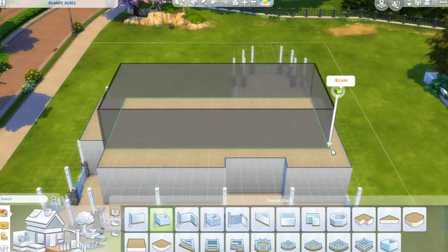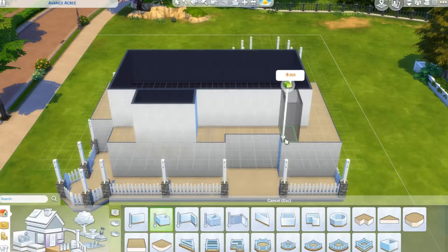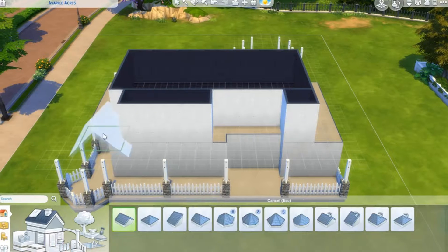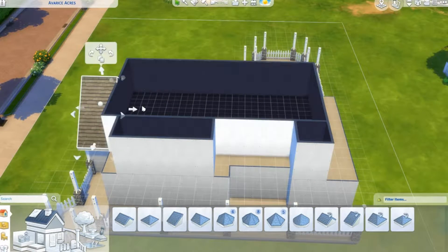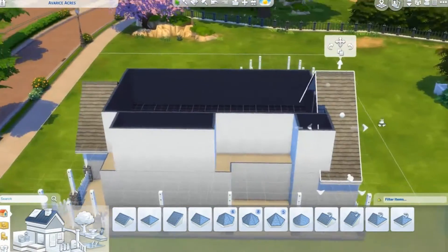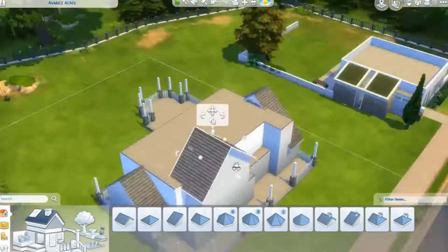It's quite big on the bottom but the top's a little bit smaller. There are three bedrooms altogether — a master bedroom, a kid's bedroom, and a guest or mid-aged bedroom. It seems like you have to make one for every diverse Sim that can possibly be in the household.